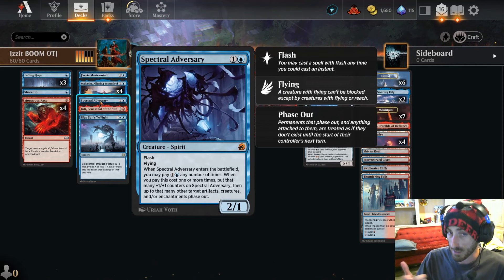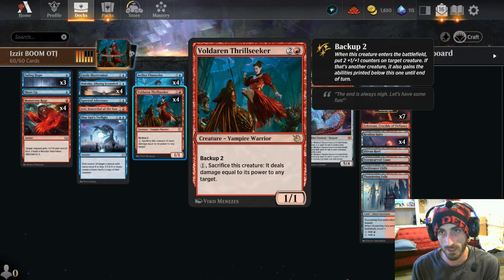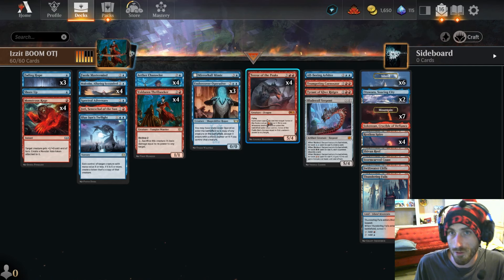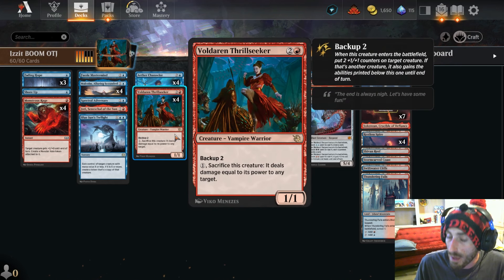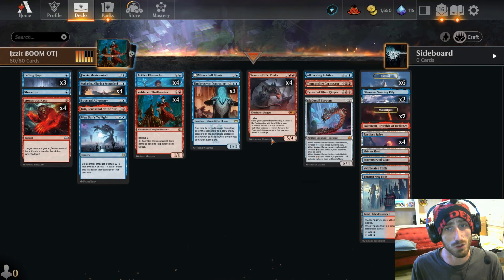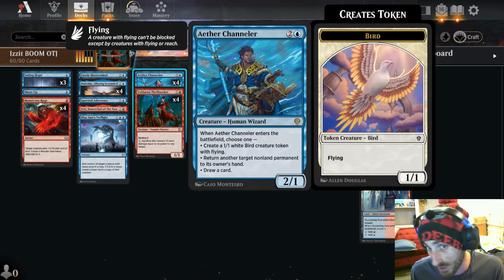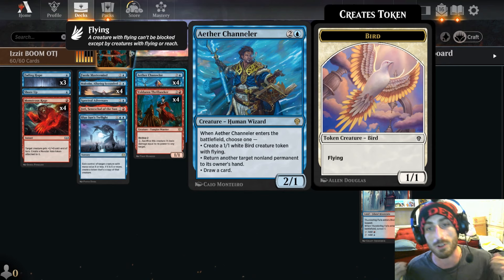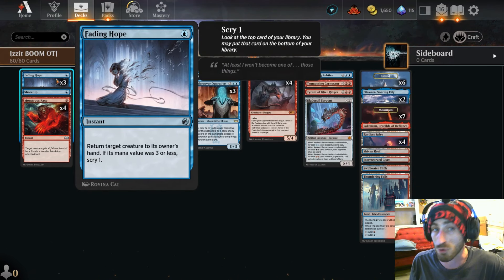Spectral Adversary is here — the cool thing about this card is it's going to keep your important pieces alive. Going back to Voldarian: this guy enters the battlefield, it triggers, they try to remove your guy, well you just pop him through the face again. They can only take so much damage. If you swing with Terror of the Peaks or Malcolm a few times, Aether Channeler is returning things to the hand, clearing the way. Fading Hope helps clear the way as well, and helps you scry.